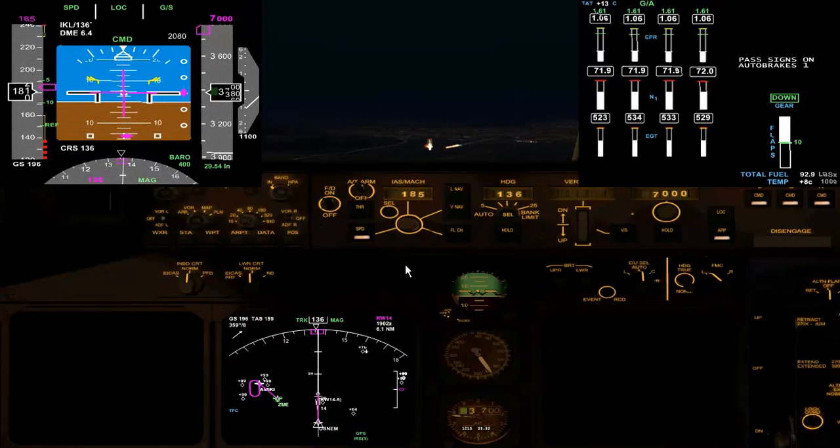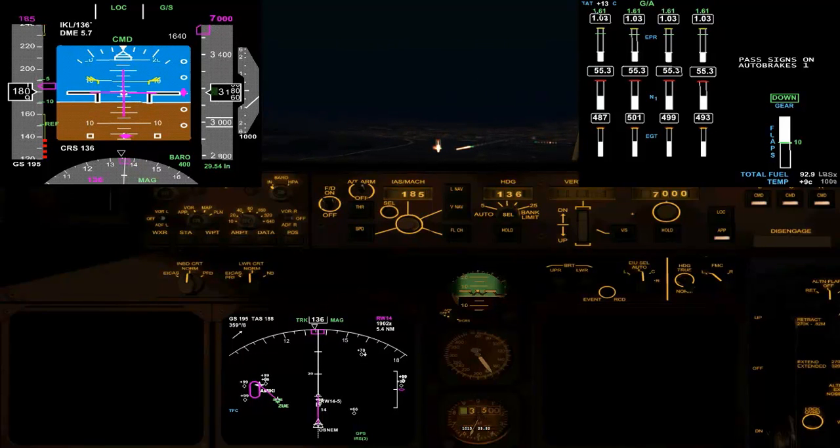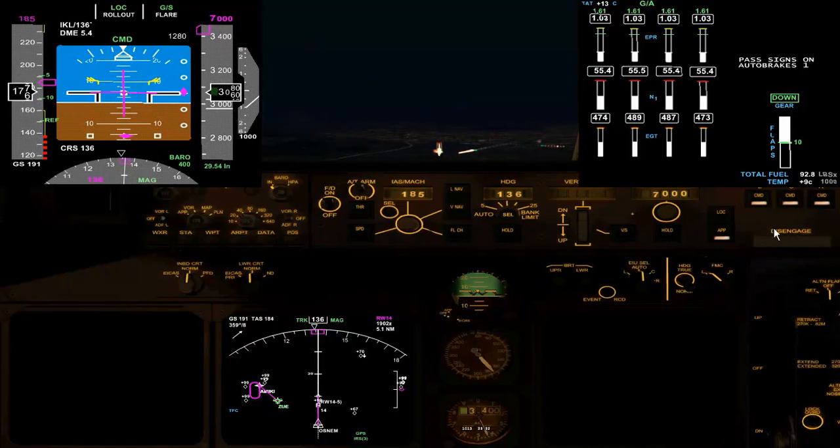Okay, here comes the wind. I'm going to go over to manual throttle and rearm it if we have to go around, and start to bring the speed back now for the flaps. At 1,000, over to manual, roll out flare, and the runway heading is set on the heading.